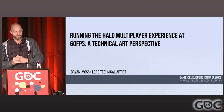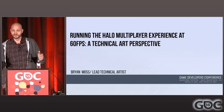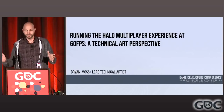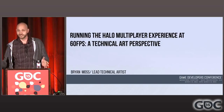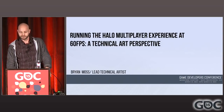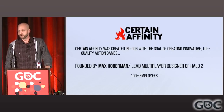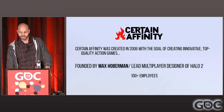Hi. It's great to be here. Good morning. I appreciate everybody coming in here. I know you have a lot of options here at GDC, and we really appreciate you coming here for the boot camp. So I'm Brian Moss. I'm the lead technical artist at CertainAffinity. Today I'm going to be talking about running the Halo multiplayer experience at 60 frames a second — a technical art perspective. I'm going to give a brief overview of how we run performance at our studio and a couple of the tips and tricks we use to hit 60.